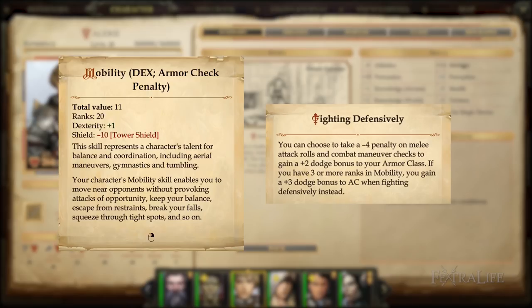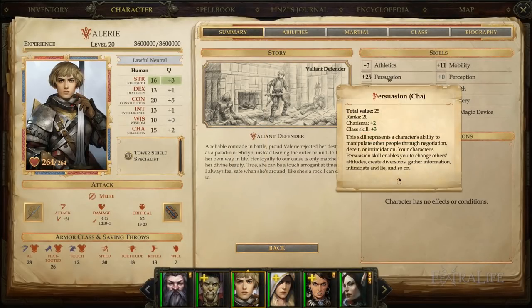Fighting defensively should always be on to increase Valerie's survivability. The rest of her skill points can be put wherever you want, with persuasion being the obvious choice due to charisma and the class skill bonus to it. It does not affect combat but helps in conversations, which is nice to have.